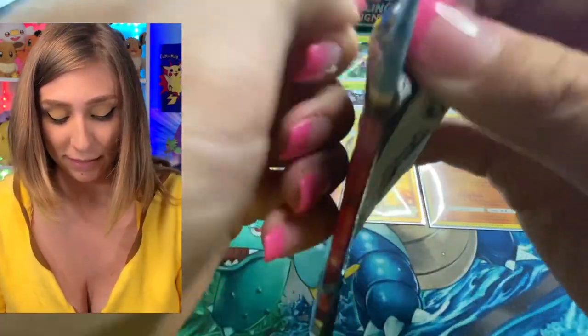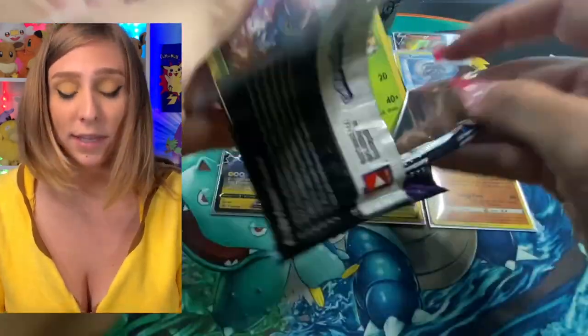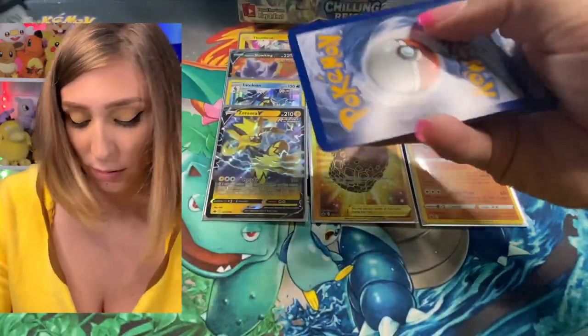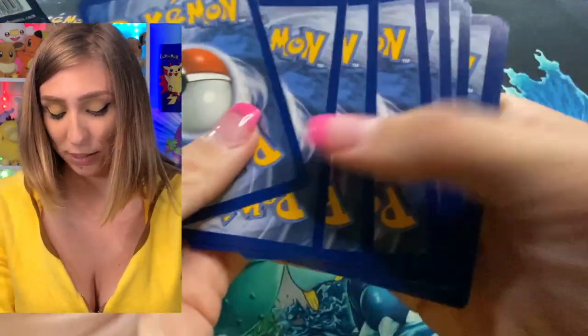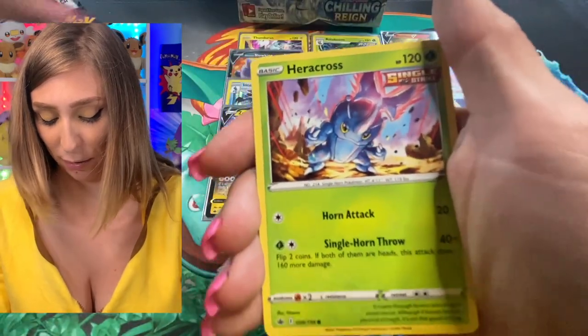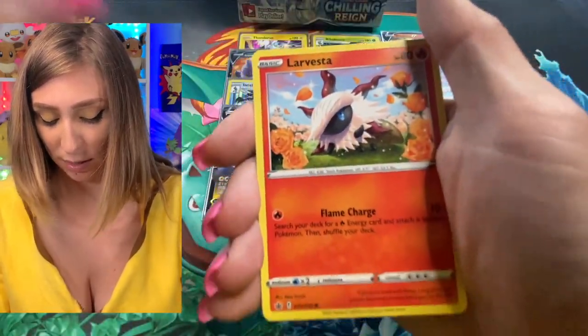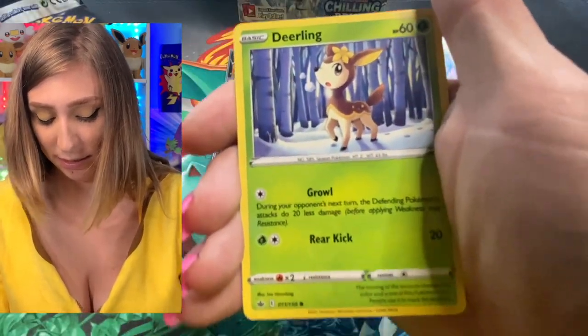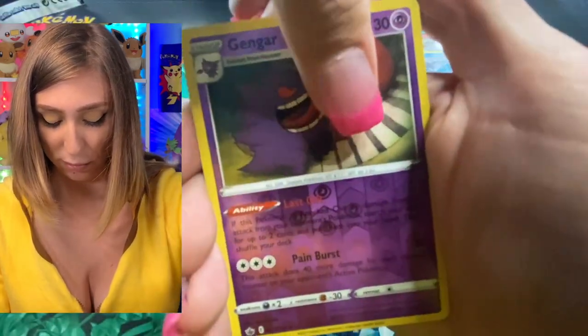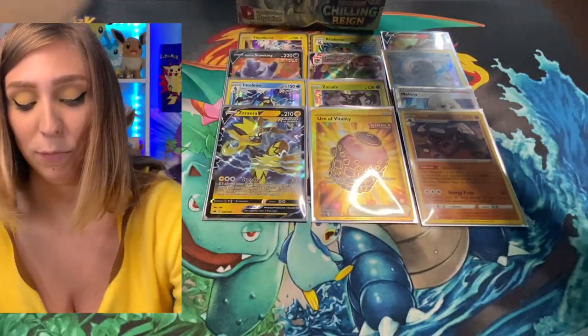Moving on to Moltres. My hands don't work anymore. Crystal, Thwackey, Avery, Accross, Mareep, Larvesta, Delibird, Deerling. Oh — Gengar! Look at him! Oh yes, for the reverse. And then for our rare — Galarian Weezing. Moving on.